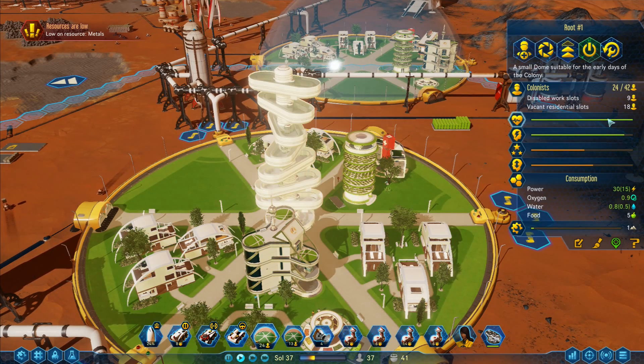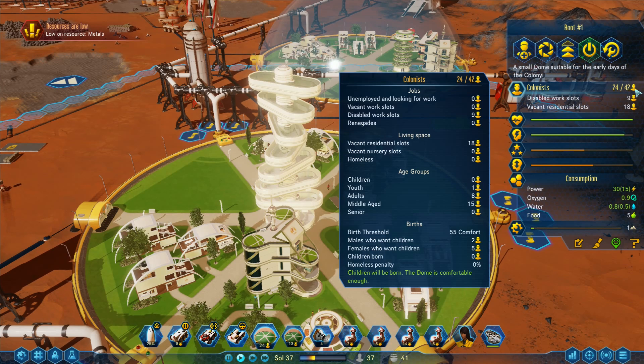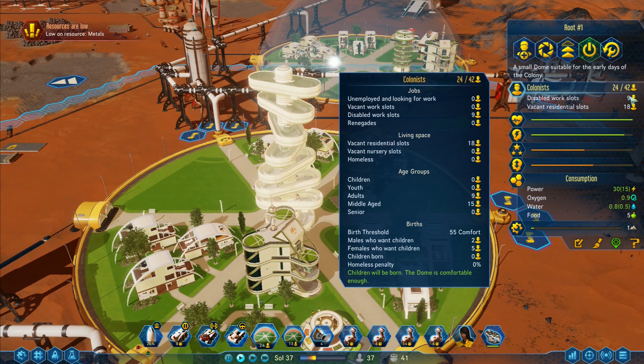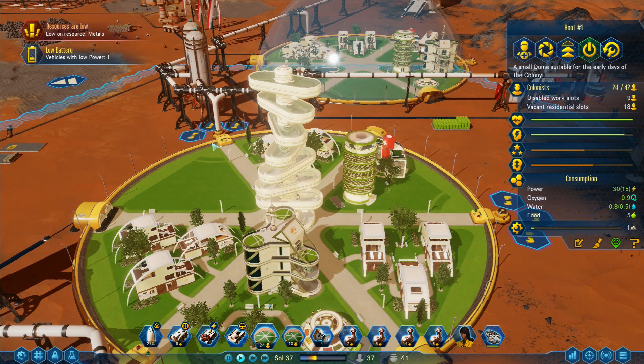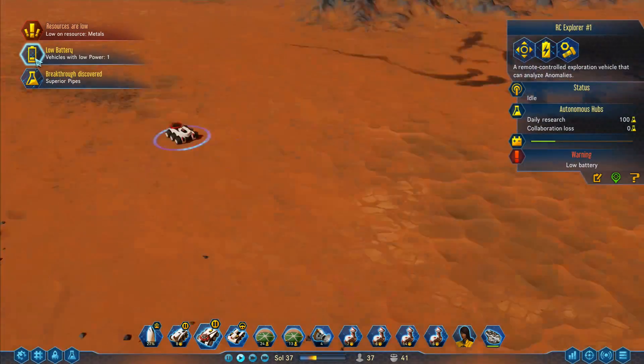The dome as a whole: 24 colonists, vacant residential slots 18, disabled work slots nine, unemployed and looking for jobs zero. Vacant residential, children, adults, middle-aged males who want children, females who want children. Battery low — vehicle battery low! That's not good. Breakthrough discovered: superior pipes!